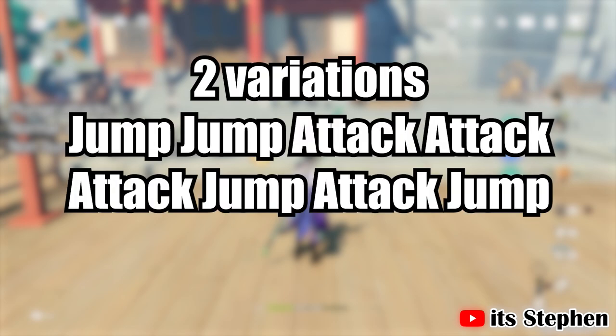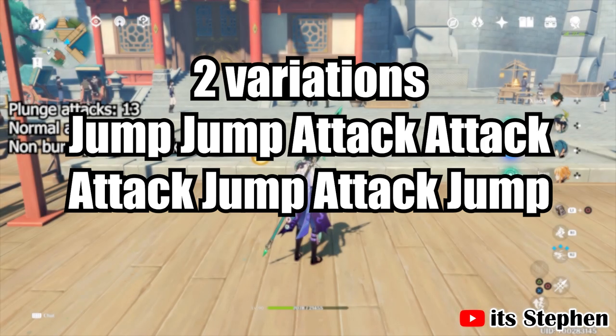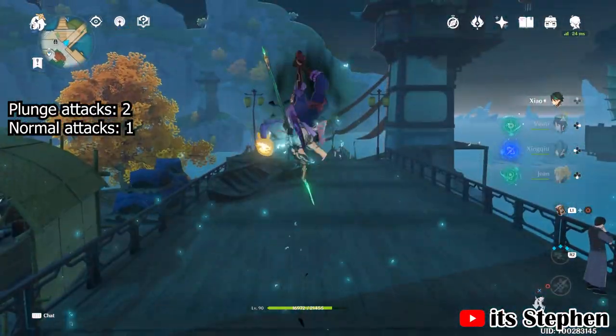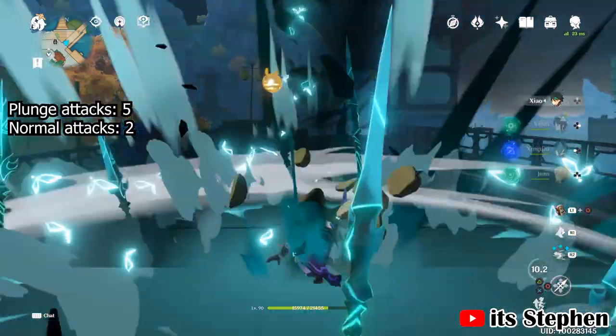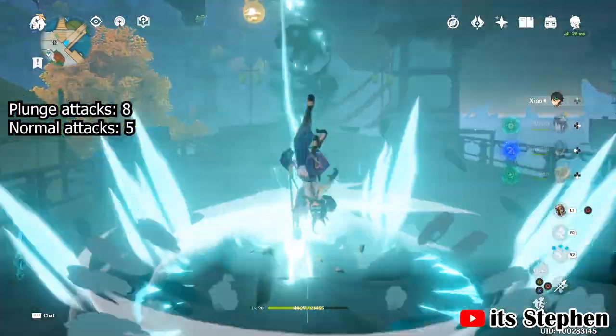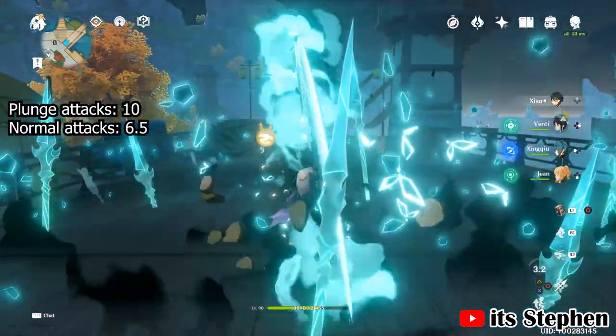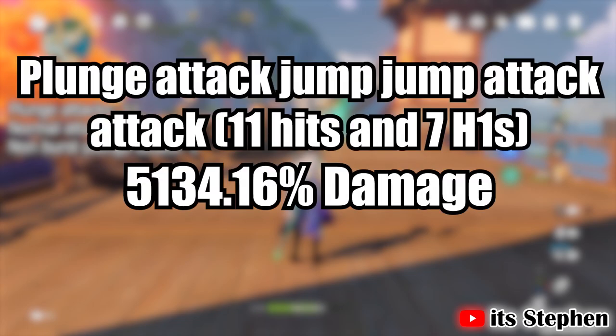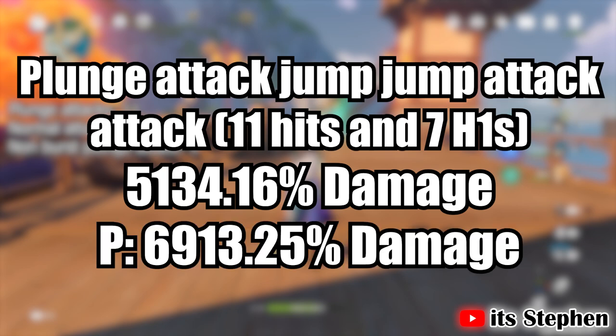I have two variations of the next attack, one more reliable than the other. The first is the jump-jump-attack-attack variation, which is very reliable for getting a lot of high plunge attacks while also normal attacking. With this variation you will get 11 high plunges. Only the first half of H1 was used, then it was animation cancelled by the jump, so the total normal attacks were 10, but the total H1 attack damage equated to 7. The damage is 5,134.16%, or 6,913.25% if you land the plunge damage. This does fall behind the plunge attack spam, but it is the most reliable way to get plunge attacks in alongside normal attacks.